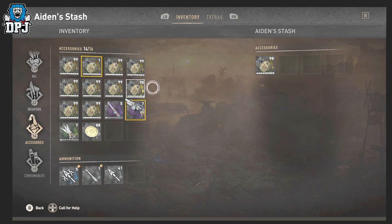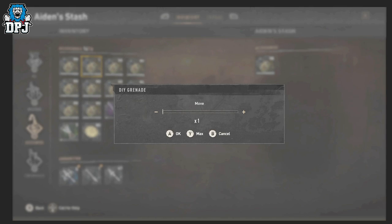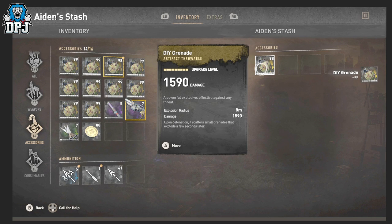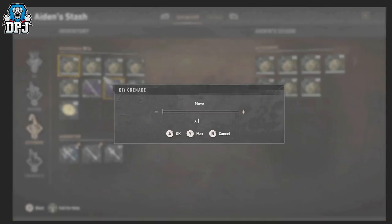Putting the stack of 98 into your stash will, nine times out of ten, create a new entry in your inventory stacked at one. Then when you transfer the other stack — the one over 10 — into your stash, that newly appeared stack of one will jump up to 98 or 99. You can repeat and spam this process to keep duplicating. It works with anything that stacks up to 99: medicines, immunity boosters, military med kits, shrooms — you name it.